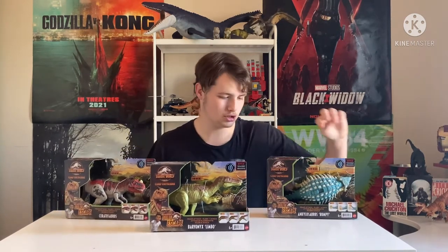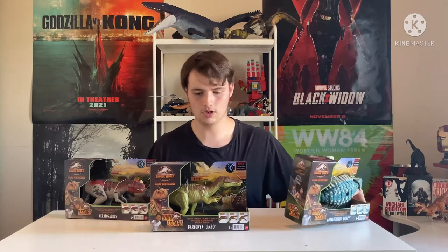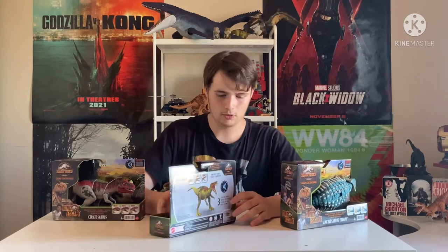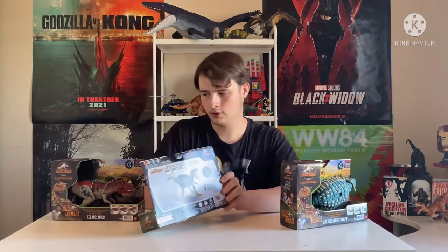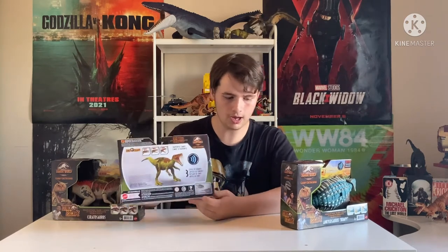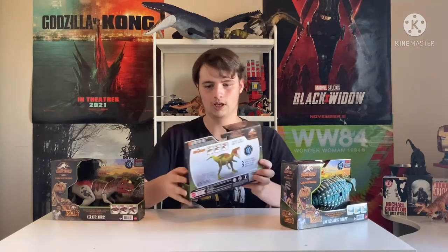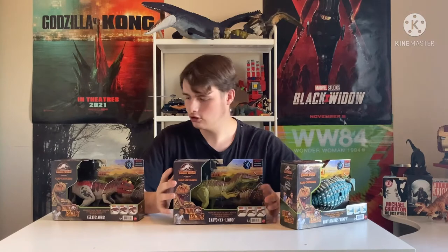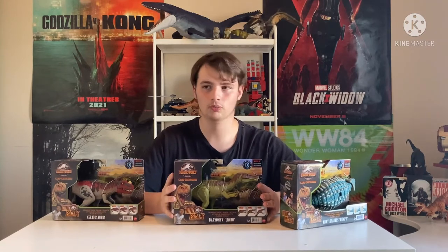For the carnivores the switches open their mouths, and for the Ankylosaurus it swings the tail. I'm not going to show the back of the box for all of them because they're the same — they just show the toy in a digital form. We'll show Limbo's since he's in the middle, which shows all three biting features and the other two in the line: Bumpy and Lacerato.